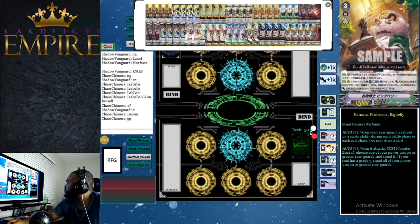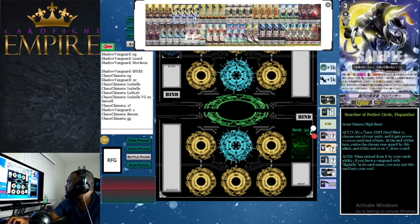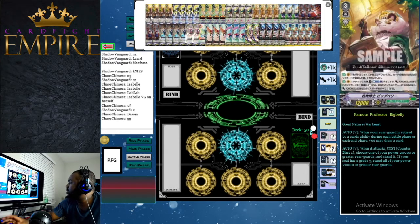As you can see, we have a lot of grade 3s in the deck, and there's a reason for that. You use some of your grade 3s as rear guards and as soul fodder — meaning you shove them into the soul to trigger abilities. Let's get started with the grade 3s.